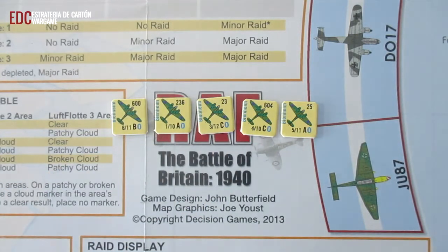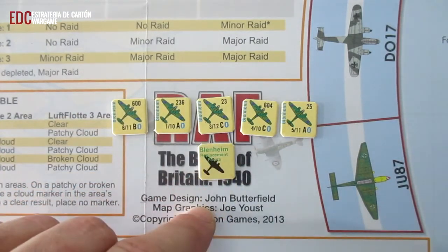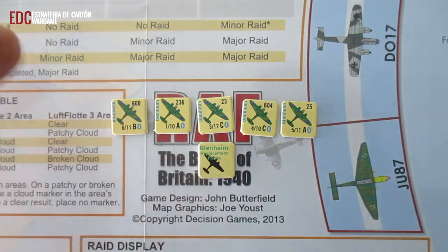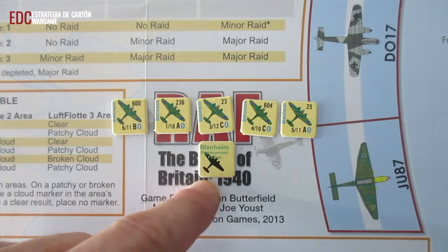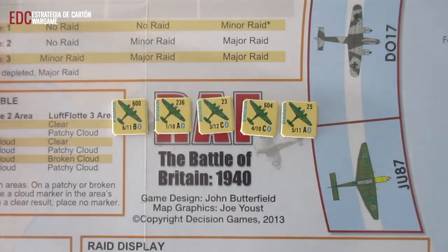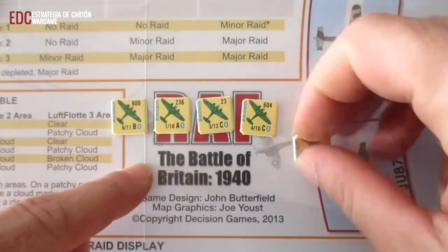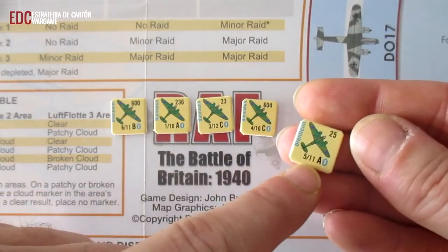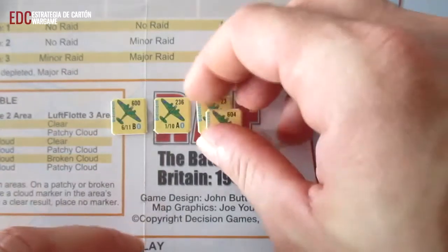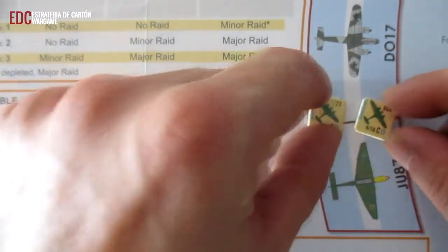Al entrar en juego esta regla, también entraría este marcador Blenheim que se usaría. Lo colocaríamos en los puntos de refuerzo. Lo primero que tendríamos que hacer es colocar estas fichas donde corresponda, en sus sectores. Recordamos que en el momento en que estas fichas son colocadas en sus sectores, el juego las toma como unidades que están en tierra. Os recuerdo la diferencia entre que los aparatos estén patrullando o estén en tierra: los aparatos en tierra no entran en combate aéreo.